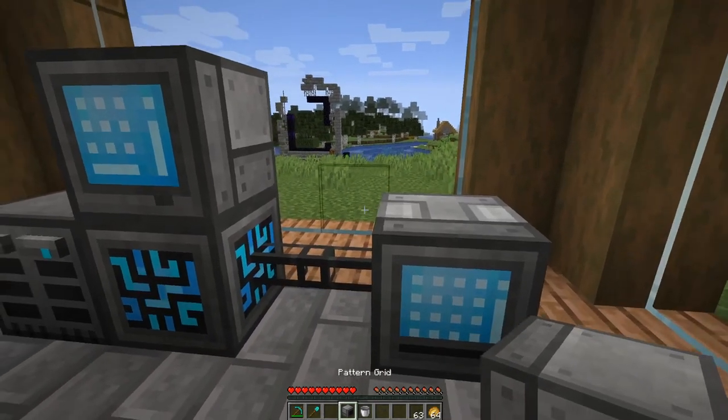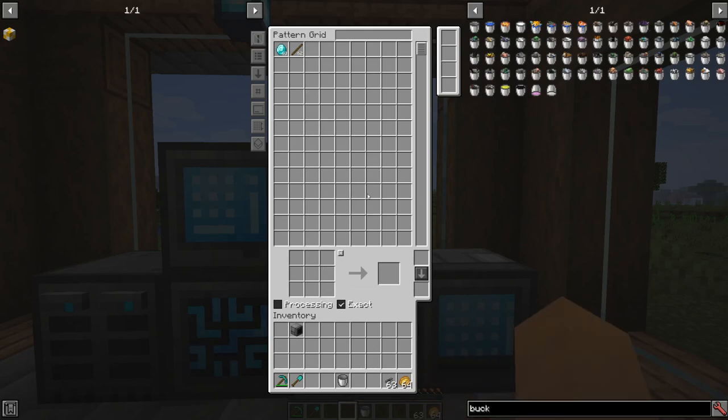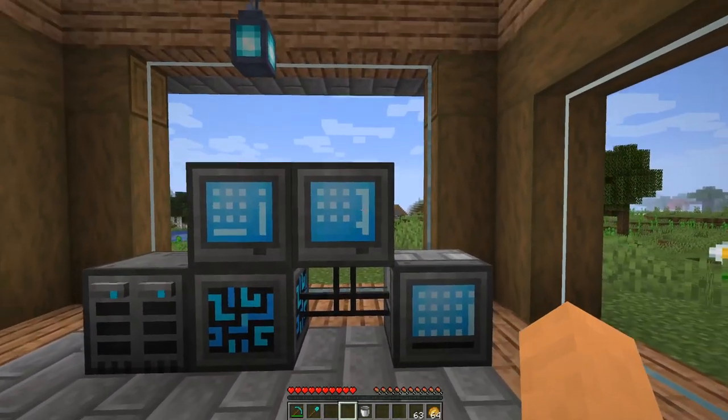The other thing I want to show you is the pattern grid. We're not going to get to play with this today, but this is for auto crafting. You can see everything in your inventory and essentially make and store patterns of things for auto crafting, which we will cover in a future video. I just wanted to show you all the grids.